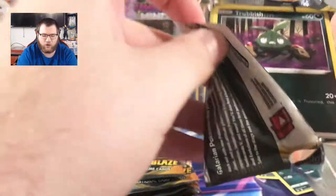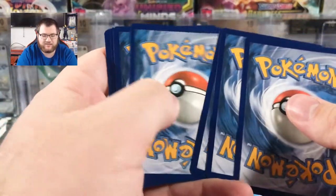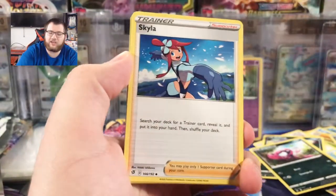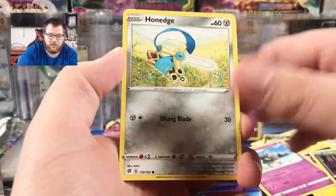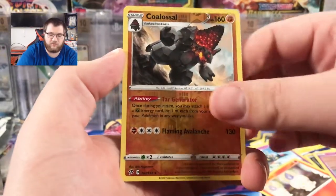I think last time I opened this amount of packs from each of these sets, I did pretty well. So far, not that great — but that's okay, you can't pull great things every time. Cards: Luxio, Dracovish, Trubbish, Helioptile, Honedge the Sword, Litwick, Galarian Corsola, Reverse Colossal, Regular Rare Berserk.